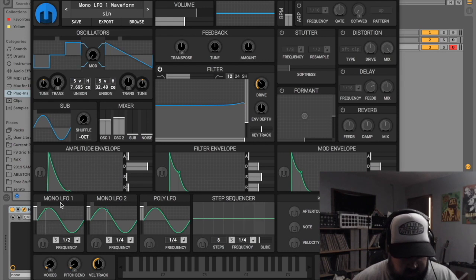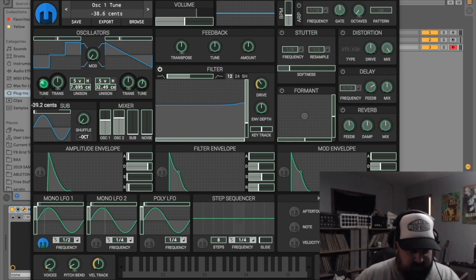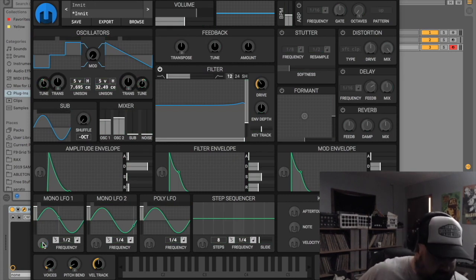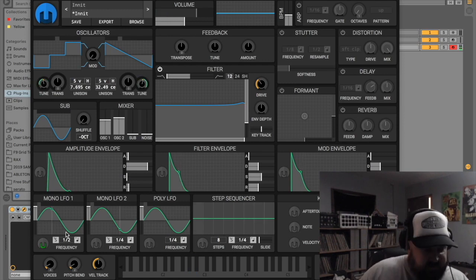Here are your three LFOs — you've got mono LFO 1, LFO 2, and then a poly LFO. To route anything in Helm, you just click on one of these little plugs and you'll see the color scheme change. Now that this plug is activated, it's waiting on me to move something. So let's go back up to these fine tuners and if I start to move it, now you see the modulation being triggered by LFO 1. Let's do this one too.